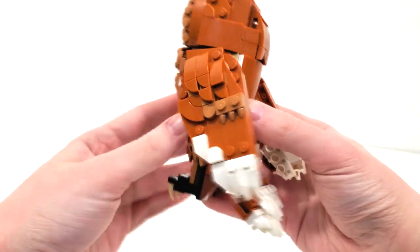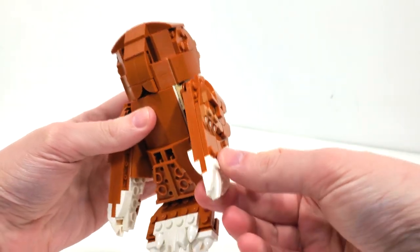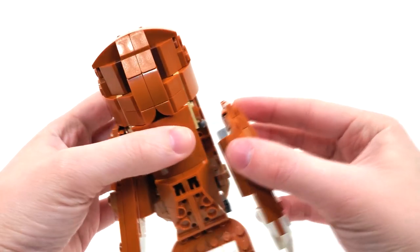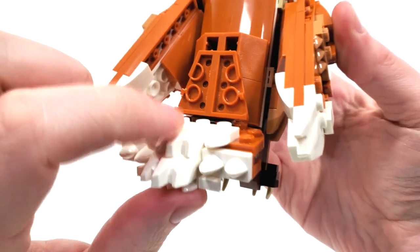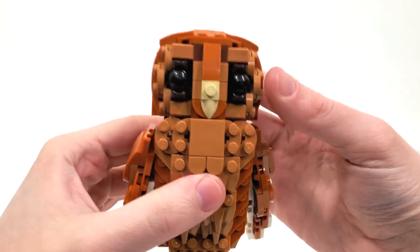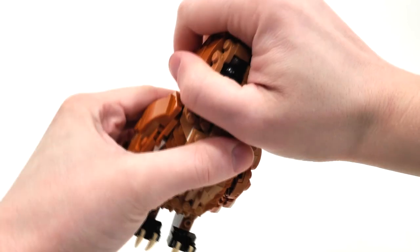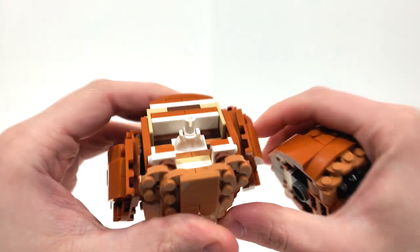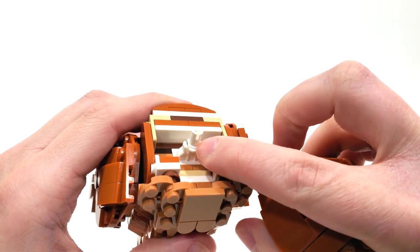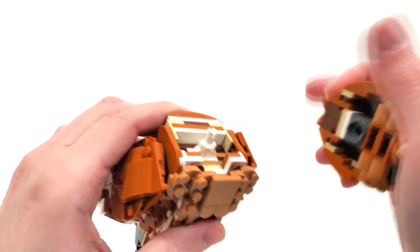As far as poseability goes, we get a little bit in the wings where you can move them back and forth and up and down. However, the ball joint that holds the wing on is purely just to get the angle more than for poseability. You'll also find a ball joint down by the tail feathers so you can adjust that if you want. And then finally, we have the head, which can spin in a 360-degree direction, thanks to a piece newly introduced for LEGO Ninjago mechs earlier in the year.